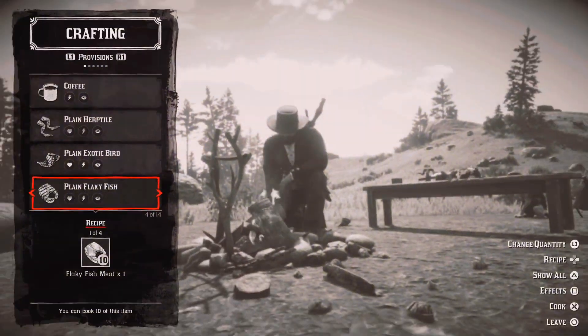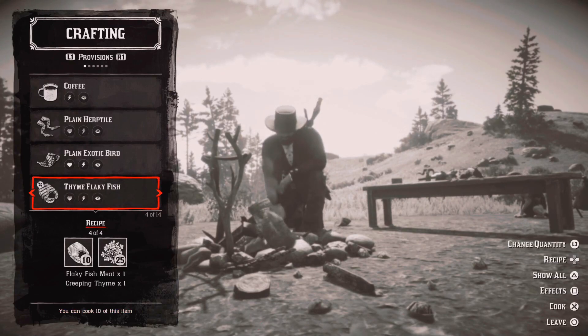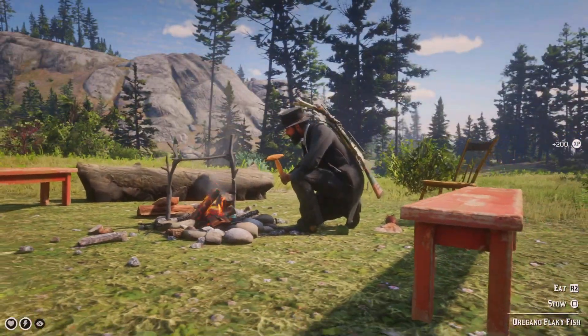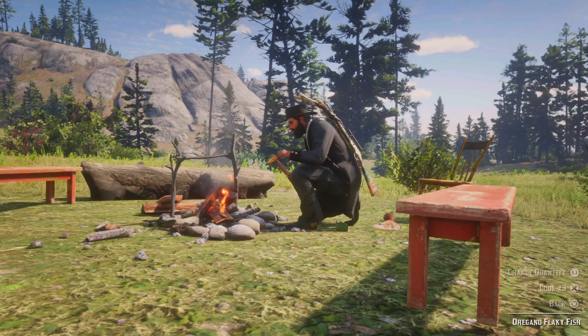When you have plain flaky fish, tap left or right on the D-pad to switch to the seasoned recipe. I'll use oregano — or 'oregano' depending on where you are: 'oregano' in the USA and 'oregano' in the United Kingdom. There we go — this challenge is completed.